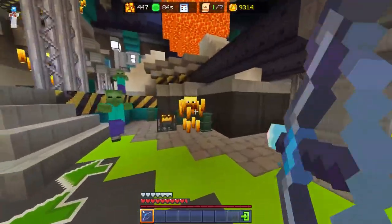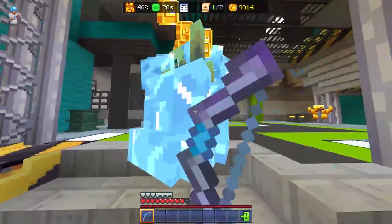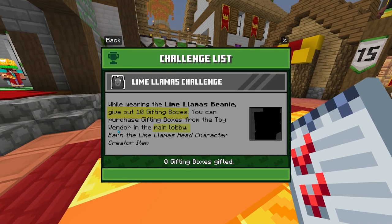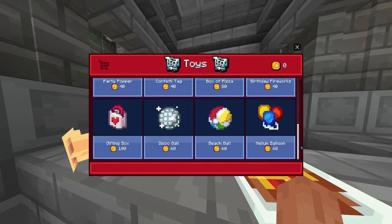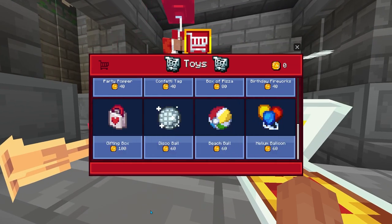You need to survive until the tiered room to complete the Meltdown challenge. Beware that blazes in the 4th room can unfreeze mobs, so shoot them first. You can also hit multiple mobs at once. The Lime Llama challenge requires you to gift 10 gifting boxes in the main lobby. To buy gifting boxes, go to the left side of Meltdown, scroll down, and buy 10 gifting boxes, which costs a total of 1000 coins.